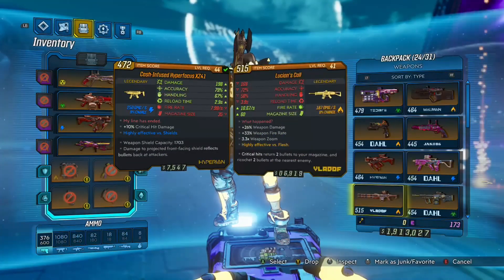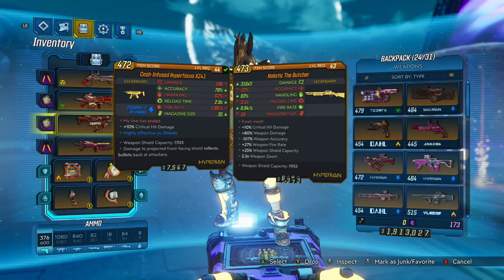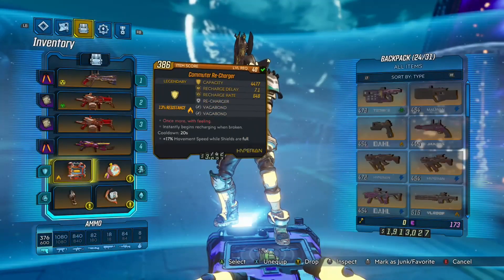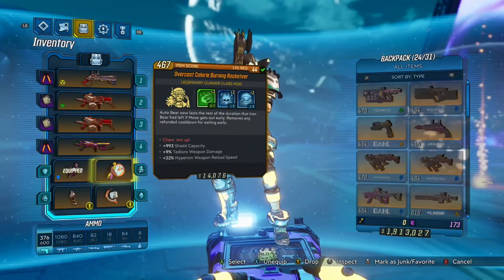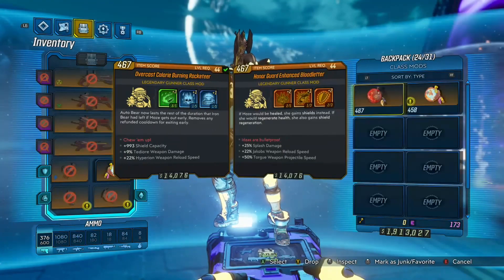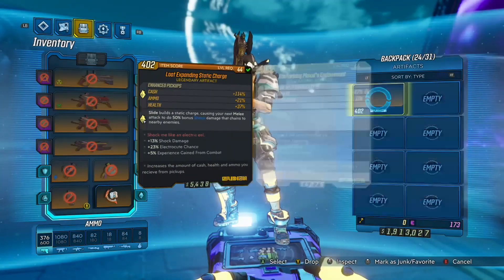As you can see, I have two Butchers — one is corrosive and one is normal element. The Queen's Call is the revolver. So it's two Butchers and the Queen's Call.